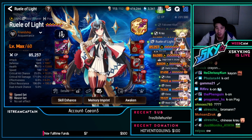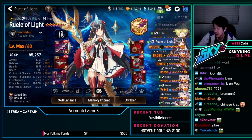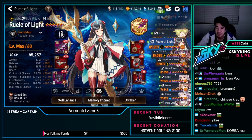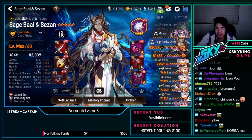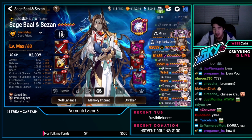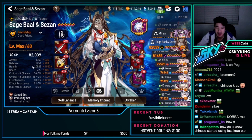1.8k defense, 18.8k HP, 180 speed, 196% effect resist — holy. ML Ball — tanky Sage Ball, used for anti-cleave. If someone tries to Cdom-nuke this, they're going to have a rough time. That's pretty damn tanky.